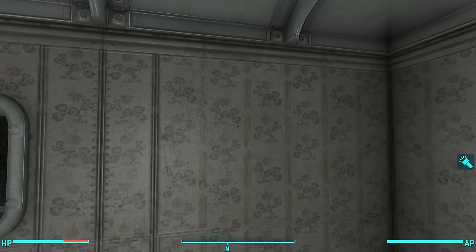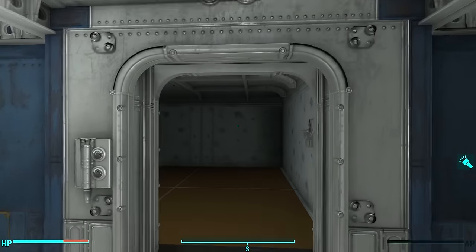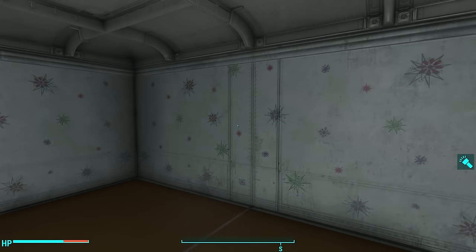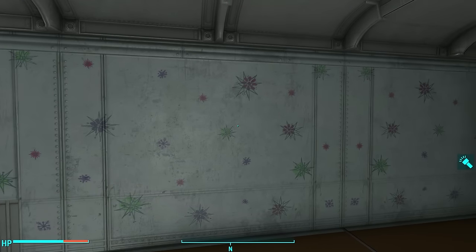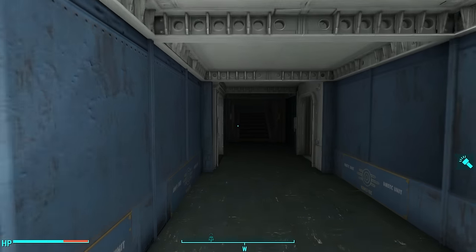So his mod comes out with a bunch of new wallpapers. Here's sort of a pale, dark bluish-purplish-yellow looking wallpaper, which is nice. Here's a floral, sort of 60s art kind of looking wallpaper — starbursts and gobstoppers, maybe. Pretty, pretty interesting.